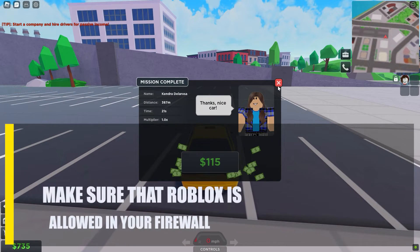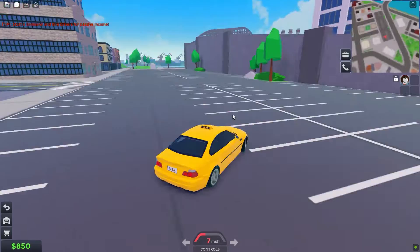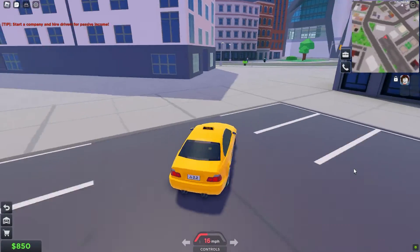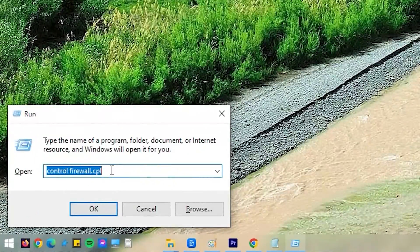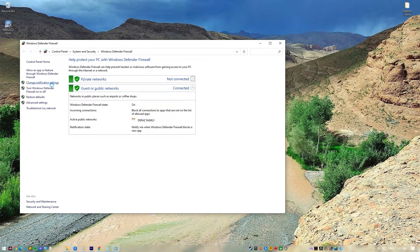Next, make sure that Roblox is allowed in your firewall. If the firewall on your computer is actively blocking your Roblox game, players may not be able to sign in or find their game servers. If you have Windows Defender Firewall, try making an exception to see if that helps. Press the Windows key plus R on your keyboard. In the Run dialog box, type in control firewall.cpl and press Enter. Click on Allow an App or Feature Through Windows Defender Firewall.